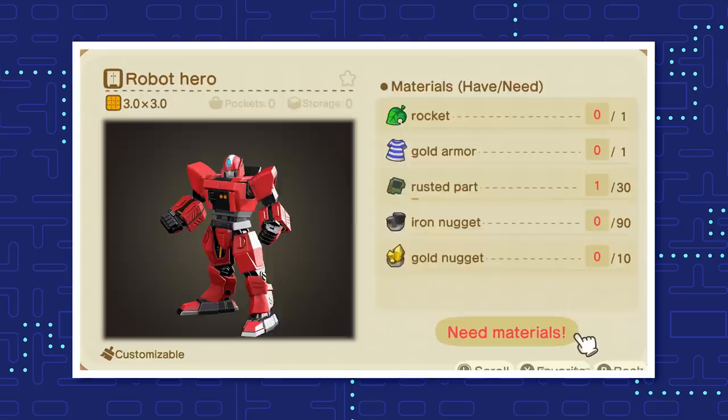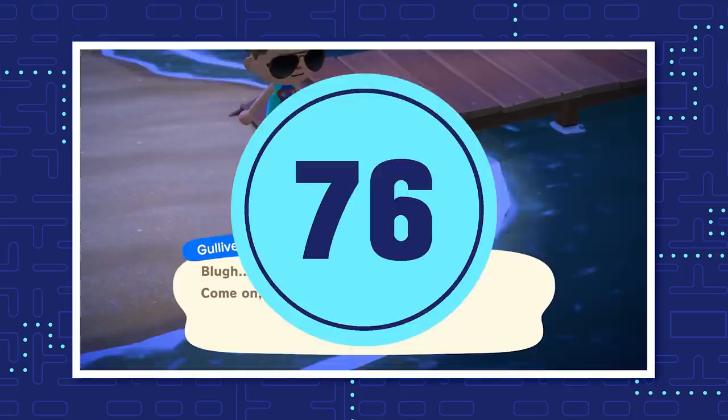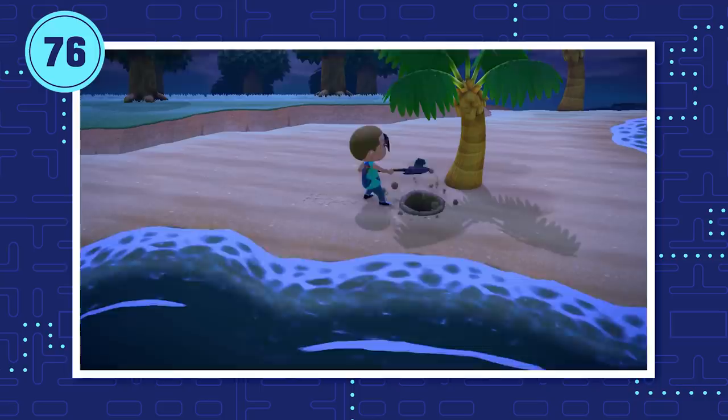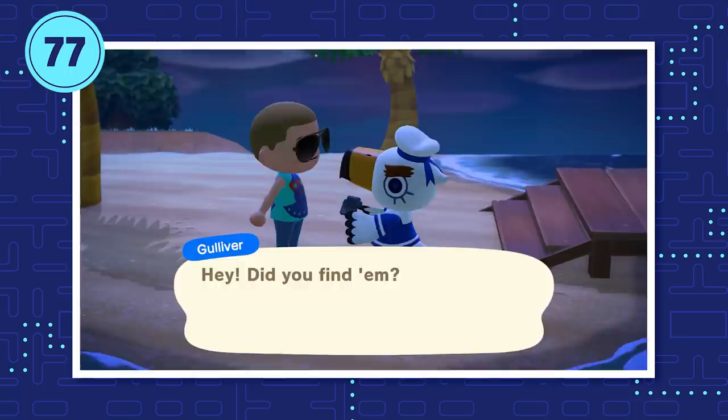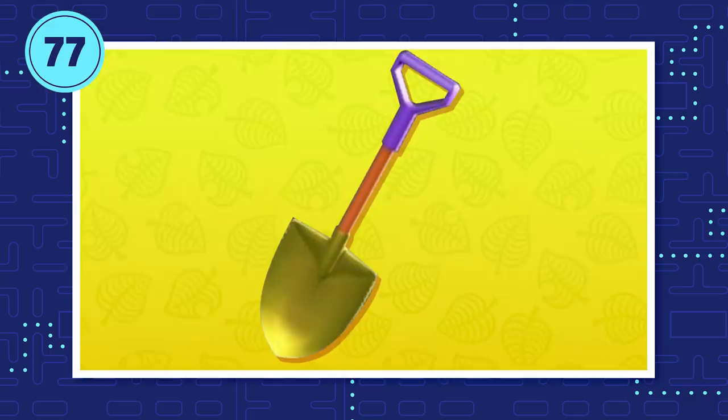I'm still collecting those 30 rusted parts to make that awesome robot hero. Only one rusted part appears in your recycling bin after Gulliver shows up on your island. Gulliver rarely visits, but there is a way to get more rusted parts: if you're willing to sacrifice your souvenir, keep Gulliver's communication parts in your pocket overnight and they'll turn into rusted parts the next day. After you give Gulliver a hand 30 times, he'll send you one of the most sought-after items in the game — the DIY recipe for a golden shovel.